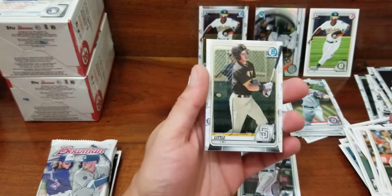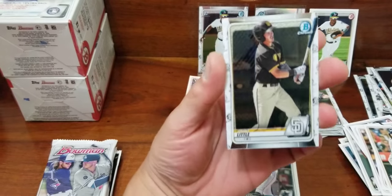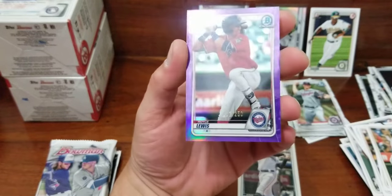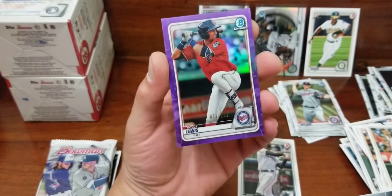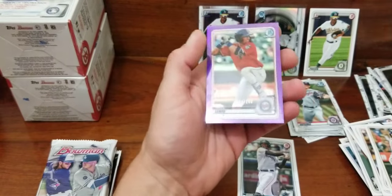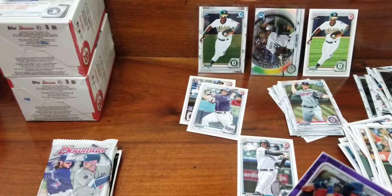Christian Yelich, Ramon, Mike Yastrzemski. Here is — covering up our purple chrome — Grant Little, and then we have... it's not a first unfortunately. It is Royce Lewis. That is a sweet looking card — it is numbered 31 of 250. I'll sleeve that up because it's a numbered card.